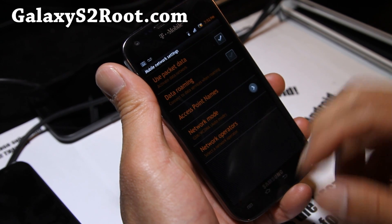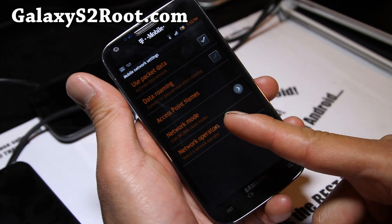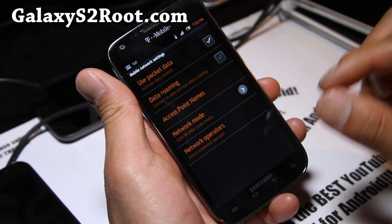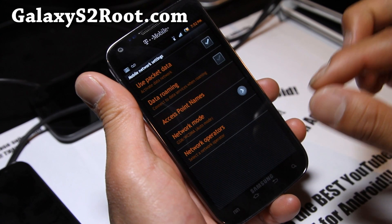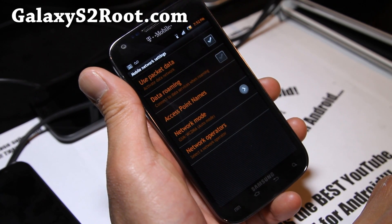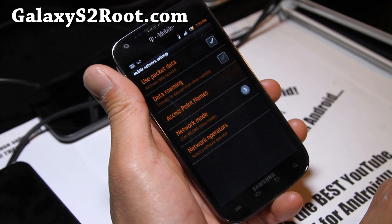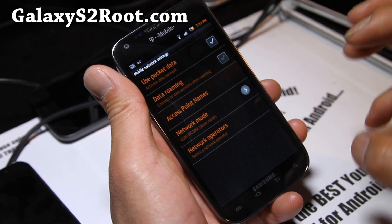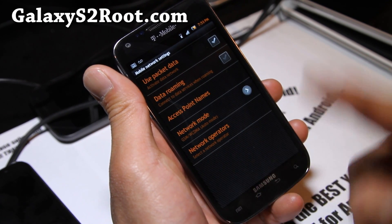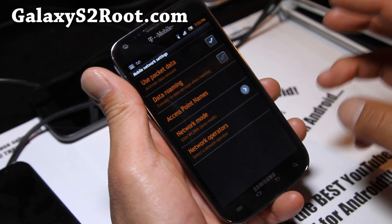The problem with automatic mode is that even if you can get 4G, if the signal is kind of weak it will drop straight to EDGE, which really sucks when you're in the mall or somewhere. Whereas WCDMA mode is capable of 2G, 3G, and 4G, but it will favor the 3G or 4G more.